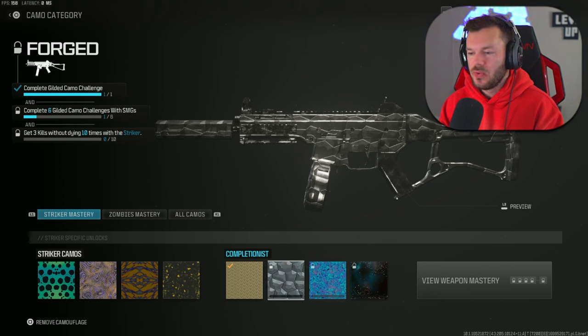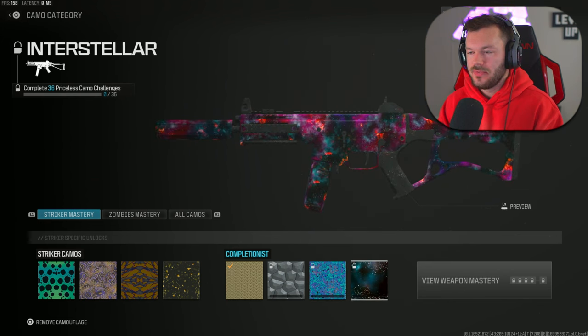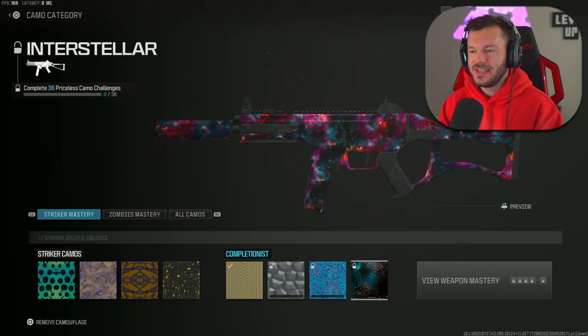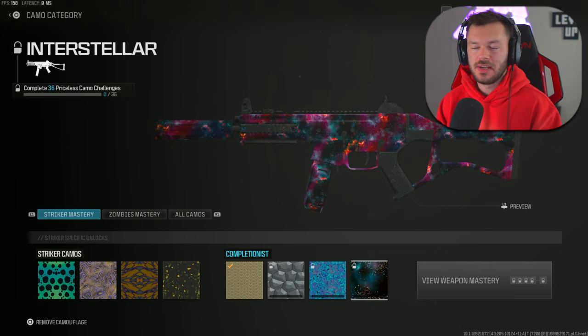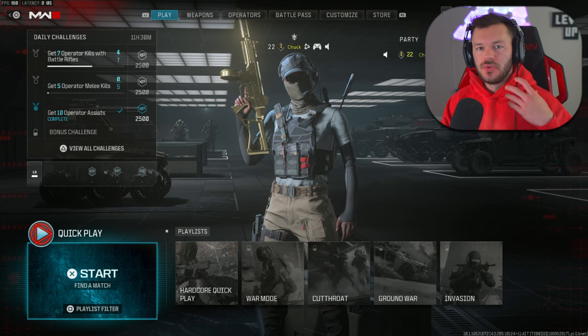After Gilded camo — or gold as I like to call it — there's Forge camo, which is your platinum equivalent, then Priceless, which is your polyatomic equivalent, and then Interstellar, which is like Orion camo but ten times better. Sledgehammer knows how to make camos actually look nice in a game that's actually fun.